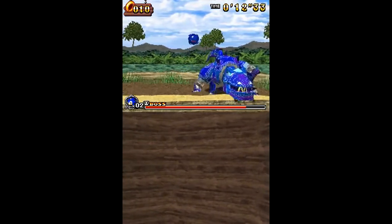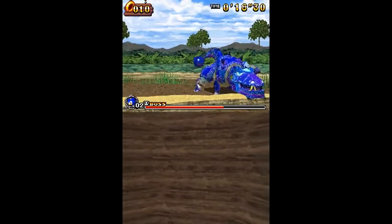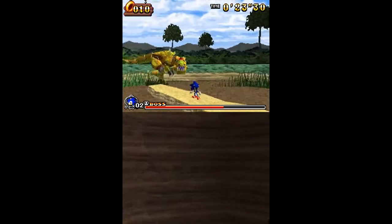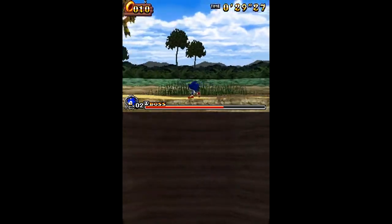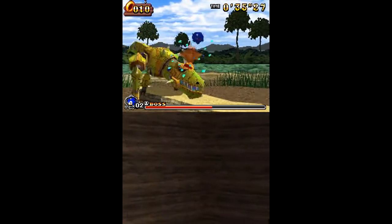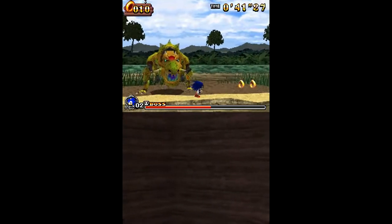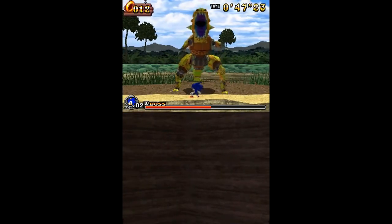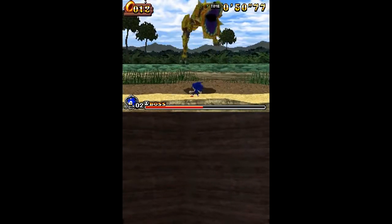On rencontre le tout premier boss. Dans les îles les plus importantes, il y a un boss à la fin. Sur les petites îles — avec seulement un ou deux actes très courts, de 40 à 50 secondes — il n'y a pas de boss. Les îles principales en ont toujours un. C'est plutôt pas mal, il y a un petit côté semi-open world dans ce Sonic Rush Adventure. C'est peut-être pour ça qu'il y a le mot « adventure » dedans.